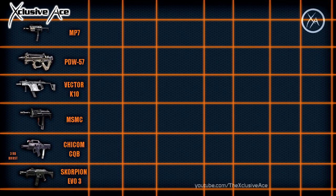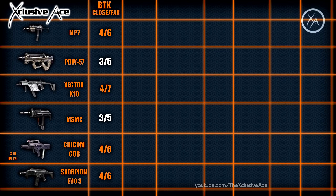The first stat I'm going to cover is the number of bullets each gun takes to kill. The first number is bullets to kill at close range and the second number is at longer range. The ones highlighted in white are the best in their categories. The PDW-57 and the MSMC are the highest damage SMGs, killing in three bullets at close range and five at long range.